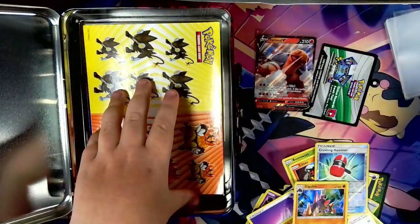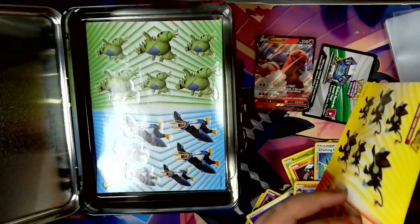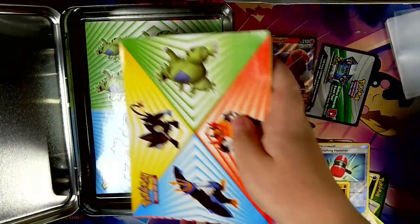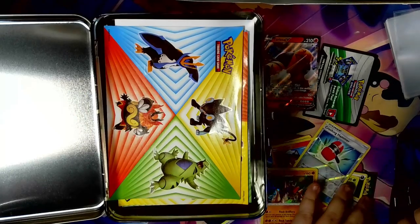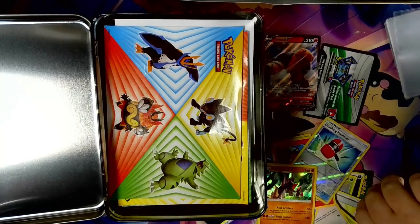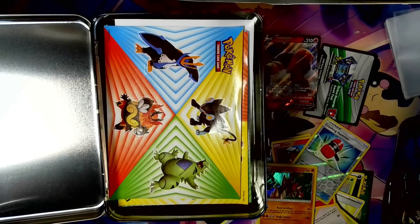Okay, first box done! Also there's a promo if you want it, a sticker sheet — another sticker sheet — just a bunch of sticker sheets, they're quite useless. So you've already seen what's in one, we're just going to get straight to the packs on this one because the promos are the exact same.